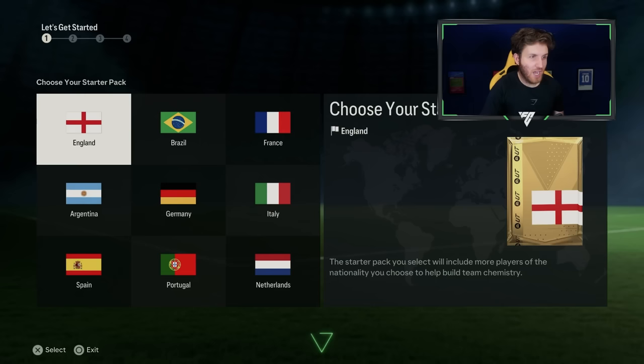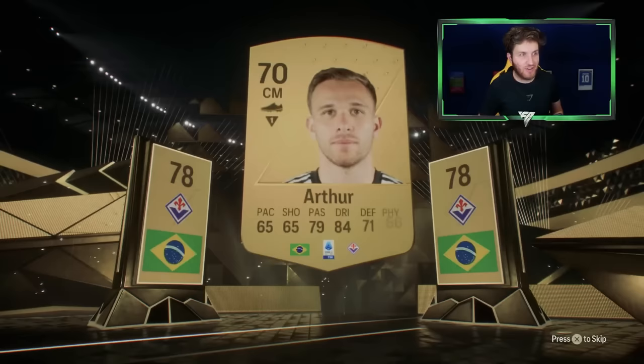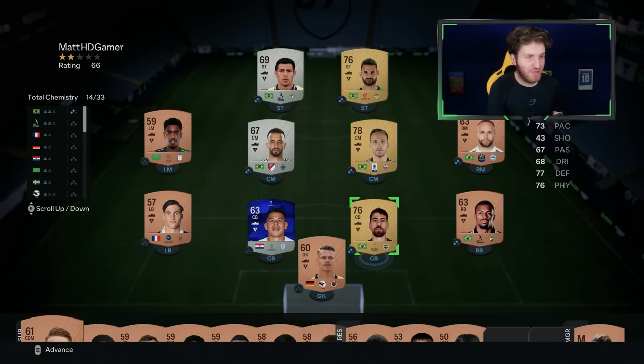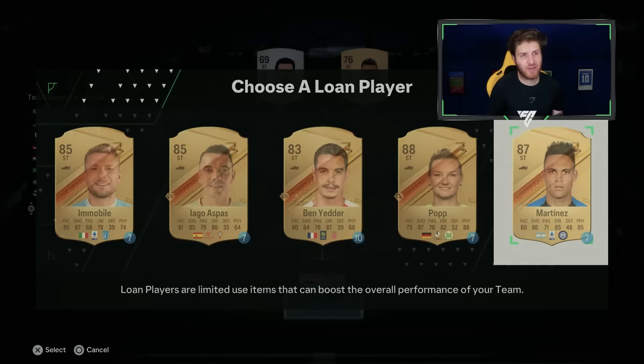I'm going to go with Brazil as my starter nation in my new Road to Glory. Remember, I'm not spending anything on the game, so this has to be a zero FC point RTG. First pack of the year, I got Arthur, 78 rating. There is my starter team - three Brazilian players, good to go. I'm going to add a striker; I'm probably going to add Martinez. Not really great for chemistry, but a great striker card.